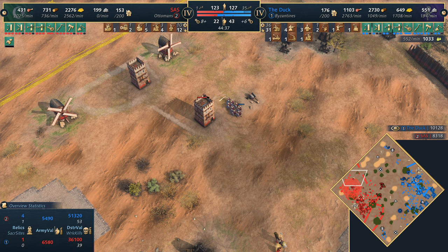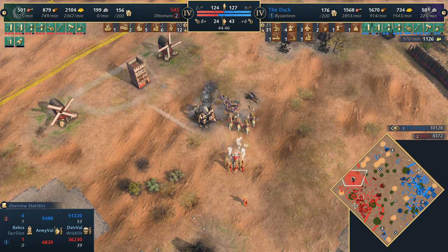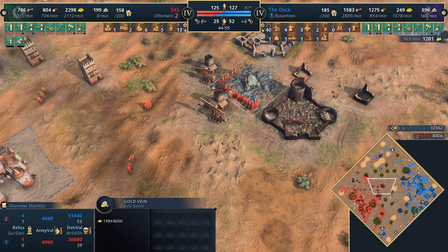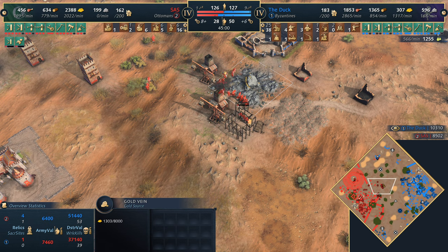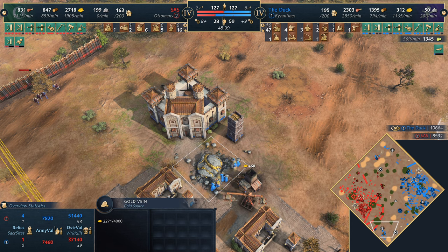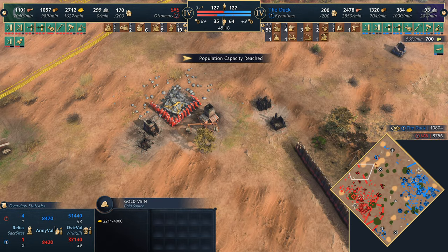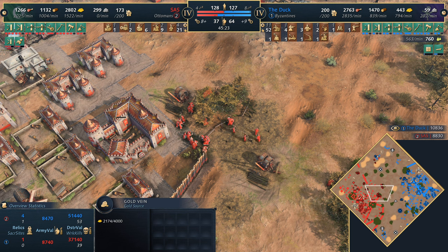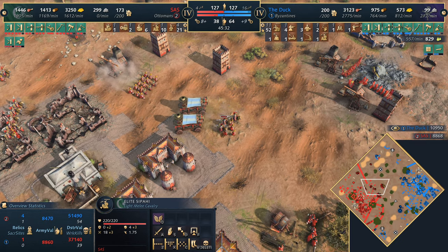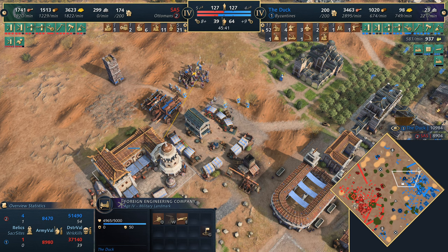Varangian Guards on the back line being taken care of. Sassy in chat answering questions from new players — appreciate it. The game is packed with things to unpack and discover; great to have new players in the scene. Sassy has a decent gold bank — not to be underestimated. He can spend it frugally and leverage free units from the military school. This has been a fantastic game — started crazy and been crazy throughout. All-important imperial age upgrades from the university coming in for the Ottomans.